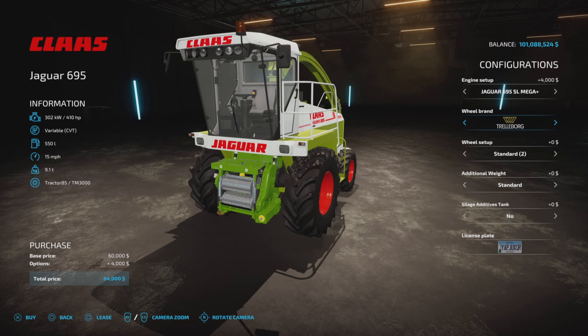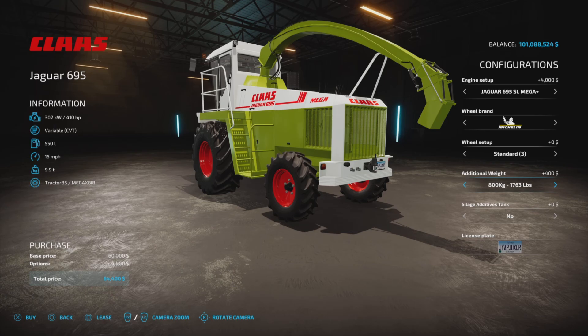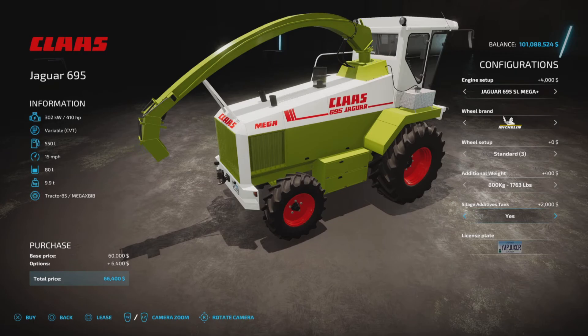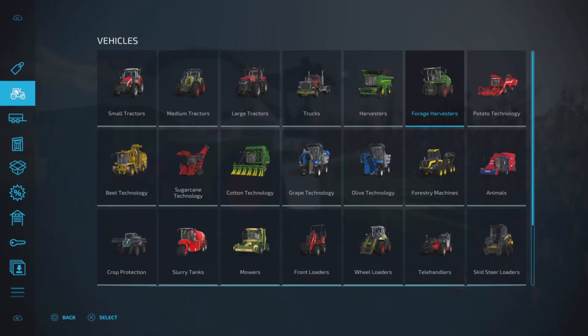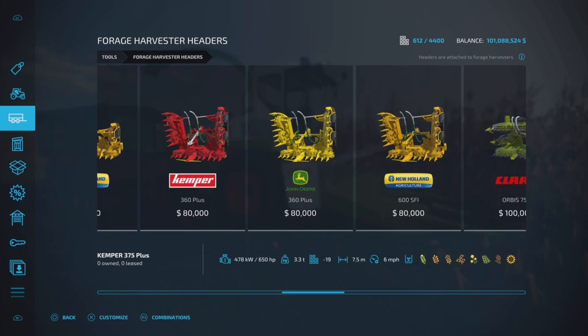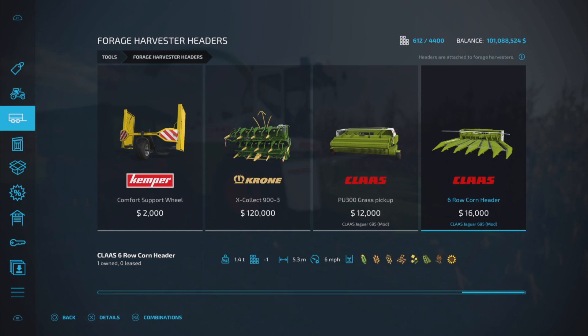Additional weight goes on the rear — there's an 800 kilogram option and a silage tank, which appears visually on the machine for an extra $2,000. That adds the 80 liters of silage additive capacity. For attachers, forage harvester headers is where we'll find the two items: 15 slots for the harvester, and four and three slots for each header.